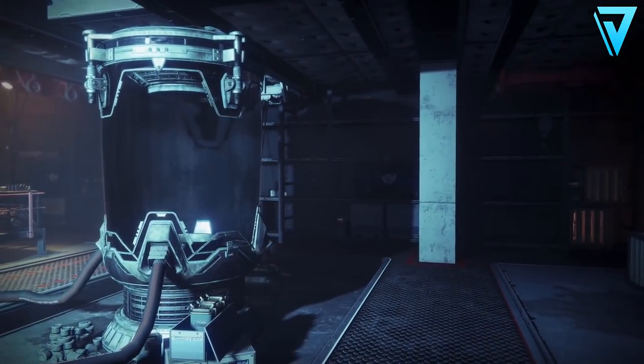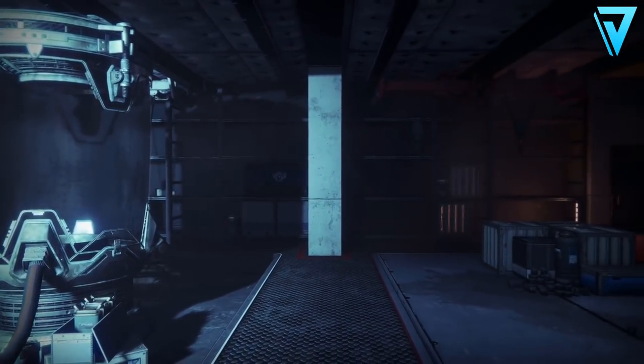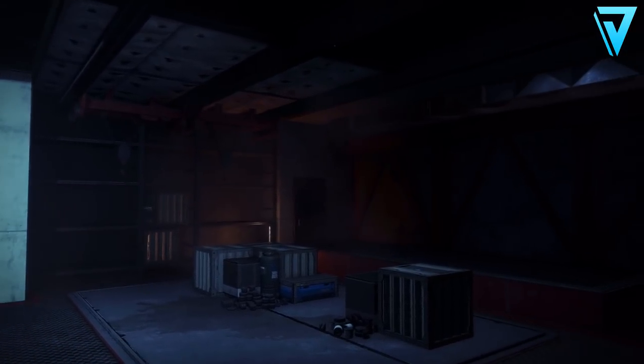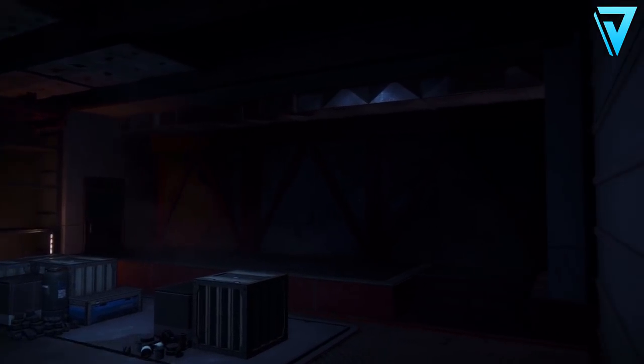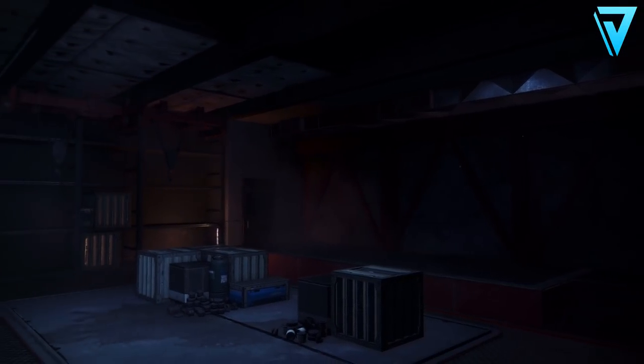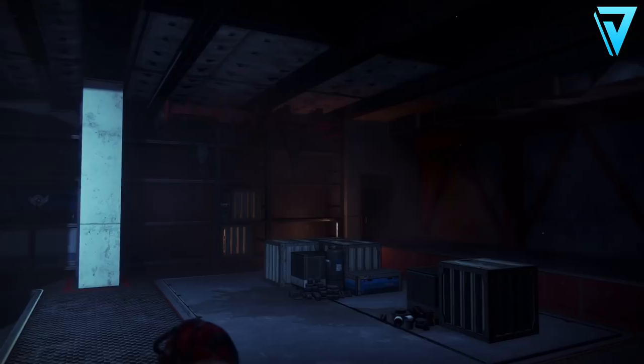What is up guys, Jarv here, and we're back again with some Destiny 2. Today's video we're taking a look at the Drifter's secret bank. This bank is located in the Tower, so we're going to be looking at where you can find this space in the Annex and how you can actually get a really close and personal view.